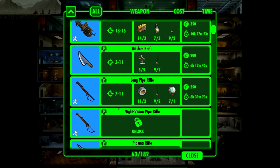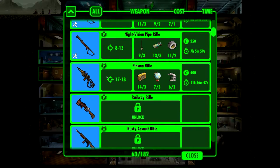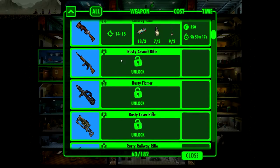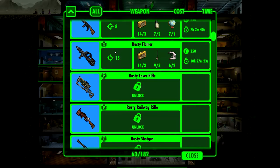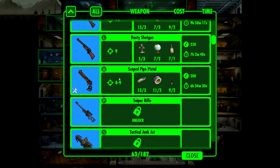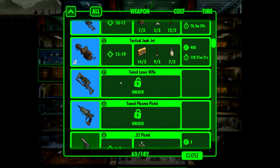Junk jet, 13 to 15 damage — that is not bad either. Kitchen knife. Long pipe rifle — also not bad. Night vision pipe rifle. Plasma flamer rifle — oh, this is good. And so is this. And we can now actually craft a few. Rusty assault rifle, straight up 8 damage — not bad. 14 damage. This is some really cool weapons. Tactical junk jet, 15 to 19 — that is pretty badass.